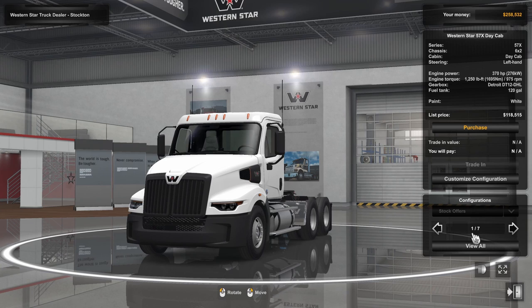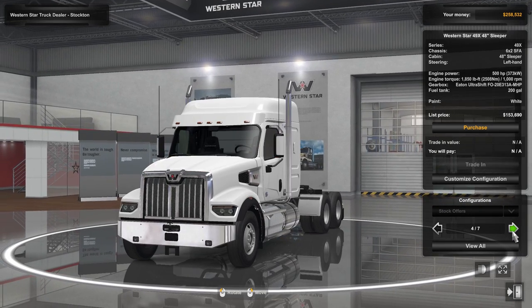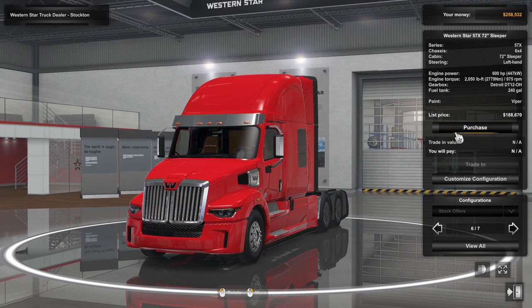In American Truck Simulator, different chassis configurations become available as you move up in XP level. If you're going a creative route, there is a very high chance you have everything unlocked and can select whatever truck you want, presuming you've done enough deliveries to have enough money. Within the dealership page, you have the option to select a certain model and either purchase it directly or customize the configuration.